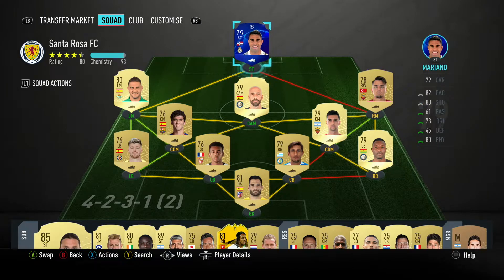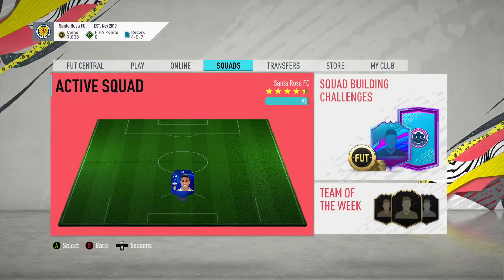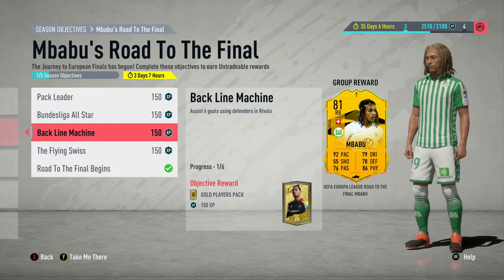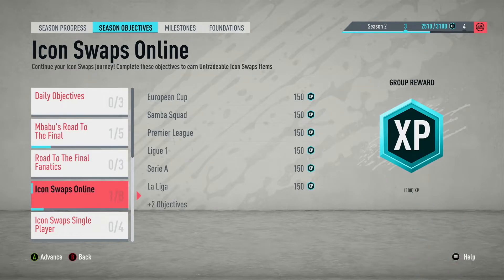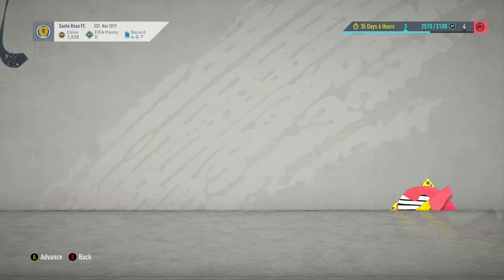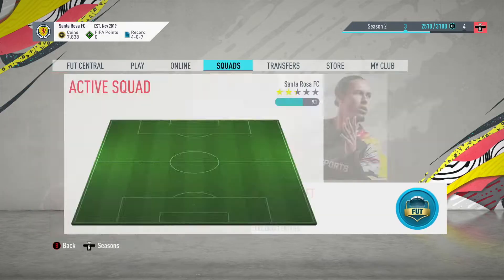We've put the minimum of seven La Liga players in our side so we can start doing that first icon swap. We have to win four games altogether, and at the same time I'm going to try and get some of this Mbabu Road to the Final done — assisting with defenders and a Swiss player.